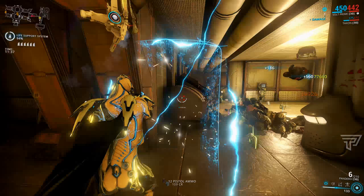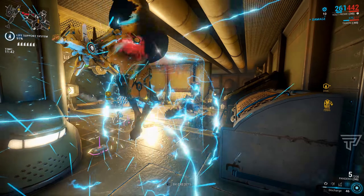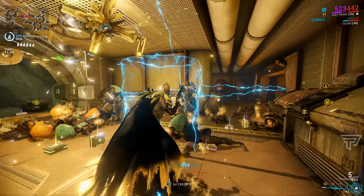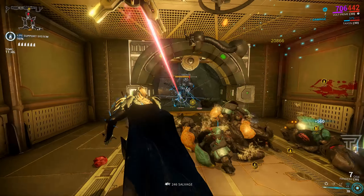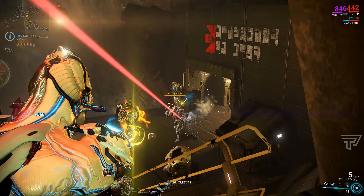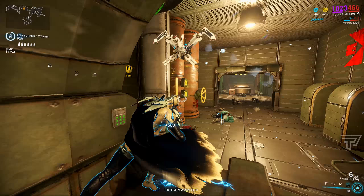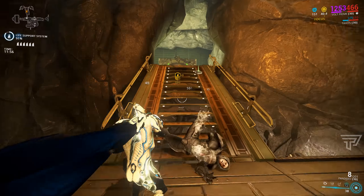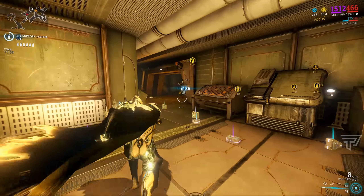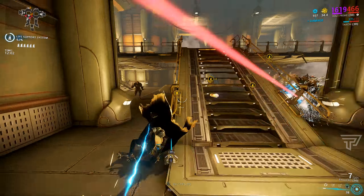How do you run Volt? Is it a pure speed build, a melee Volt for smashing enemies up, or maybe a Capacitance Volt for boosting shields while crowd controlling as many enemies as possible? I've actually been running some of the Vigilante mod set on my Volt to boost certain primary weapons and their critical output while shooting through his shield, and I've been finding that incredibly useful and really powerful, if I'm being honest.